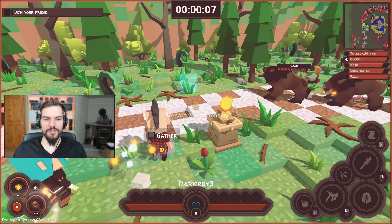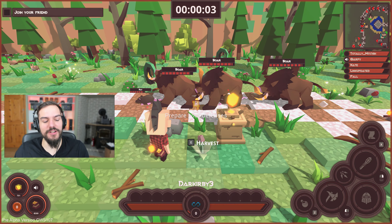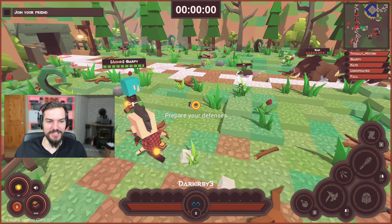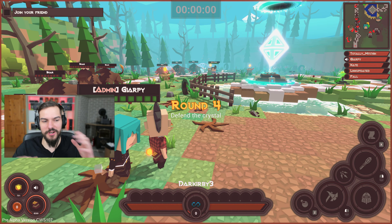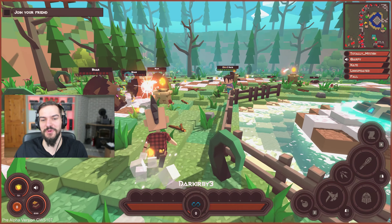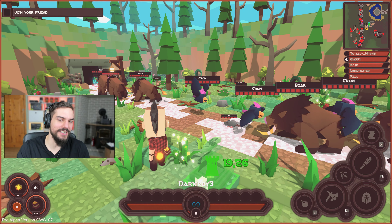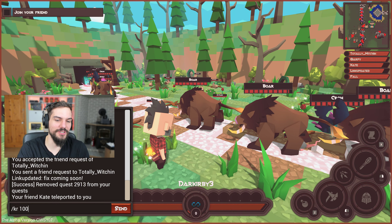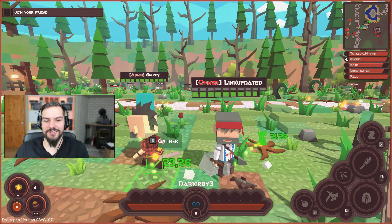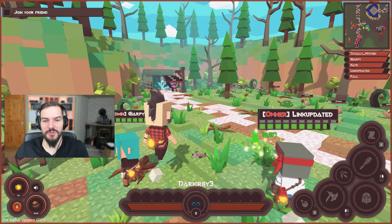It looks like we broke the game. We're making a small trailer and set ourselves up with some special commands, and forgot to remove them. You have a quest activated on you, so leveling up a tower causes an issue. Just press L and remove it, because it will trigger another batch for sure.